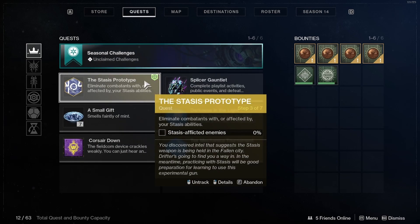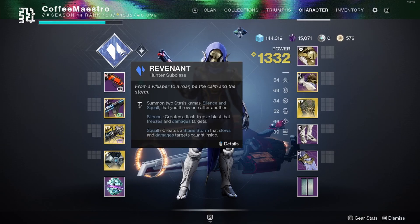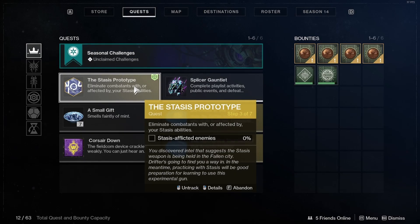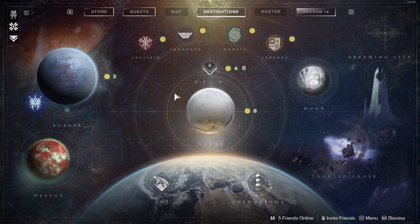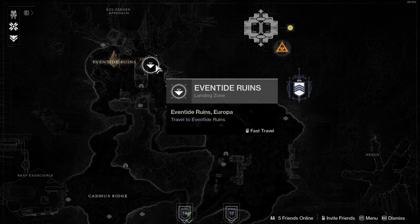After you're done with the Dark Priestess, you go to step three of the Stasis Prototype quest. You need to have a Stasis subclass equipped on your character — whether it's Revenant for the Hunter, Behemoth for the Titan, or Shadebinder for the Warlock. For this step you need to eliminate combatants with or affected by your Stasis ability. To make this step go faster, I suggest going to Europa and landing in the Eventide Ruins.